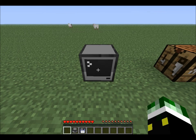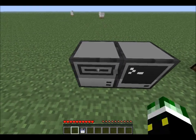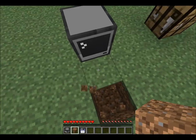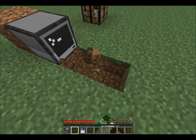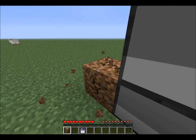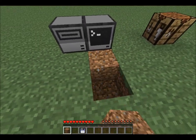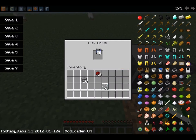Now we're going to get into disk drives. What you want to do is place the disk drive either to the side, above the computer, or right next to it. We're going to start by placing it right there. Then right click on it and put in your floppy disk.